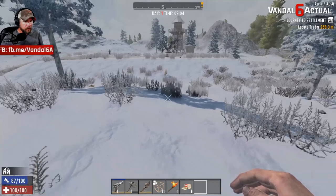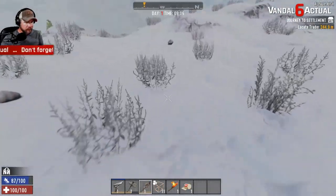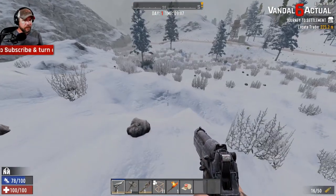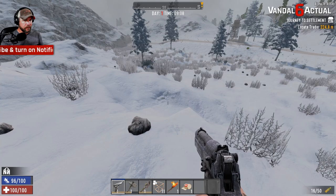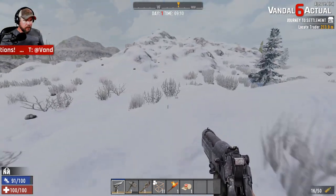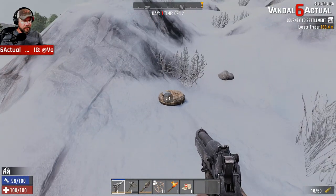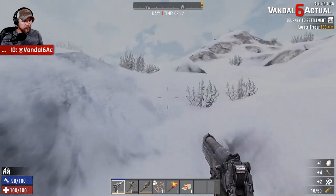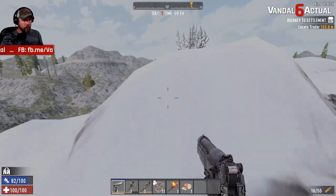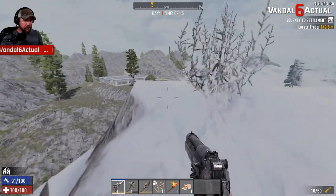We've got a mountain lion too, so hopefully he didn't see us. Let's make sure the pistol is loaded just in case, because this is going to be a very boring episode otherwise. We're going to need as many stones and arrows as we can get. I'll drop the egg later because we're not worried about cooking — this is a one day thing.